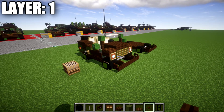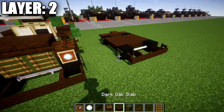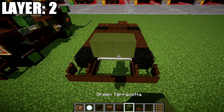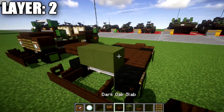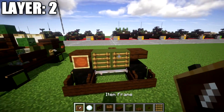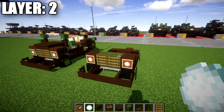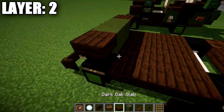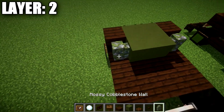That finishes layer one. Moving on to layer two: take green terracotta and place a row of two across the end rods, then place a dark oak upside-down slab to both sides. Turn off the green terracotta blocks and place two ladders, then on top of the slabs place two item frames with snowballs in them for the front headlights. After that, place a row of two green terracotta across the middle again, followed by a mossy cobblestone wall to both sides.